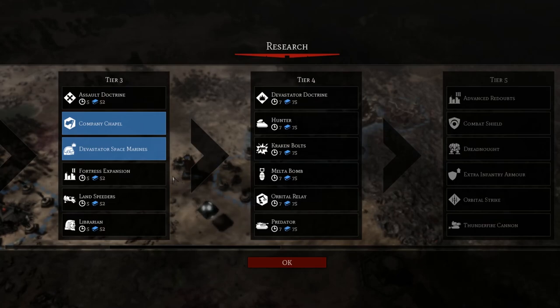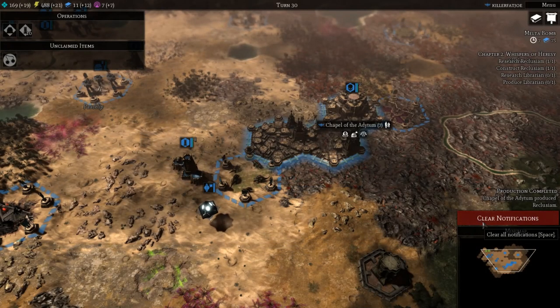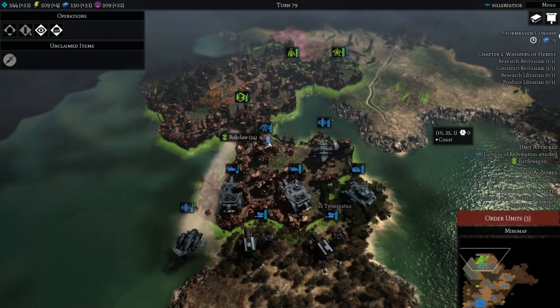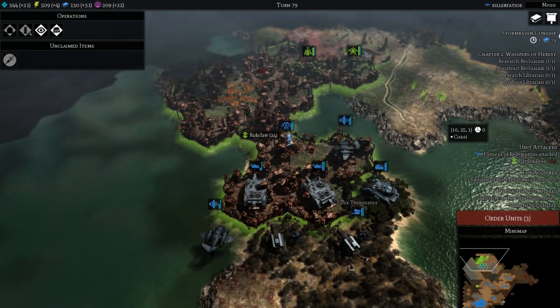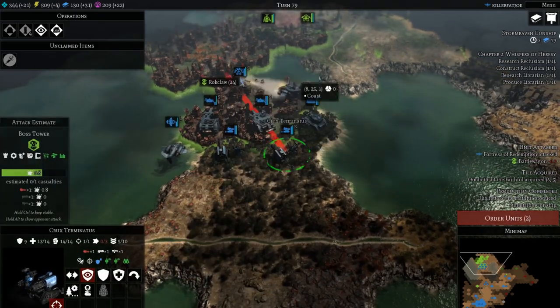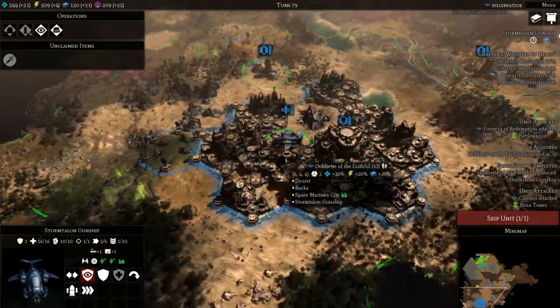Also research dormitories as they increase your population cap allowing for more buildings inside your holy city. Finally go ahead and get Devastator Marines as these heavy cannon wielding units absolutely wreck any heavily armored units. While this next tip may seem a little obvious, you need to target one enemy with your multiple units — it kills them faster and can possibly destroy their morale making nearby enemies weaker. As you play more you'll know which units to get rid of faster in a fight, but typically the more dangerous enemies tend to stick out.